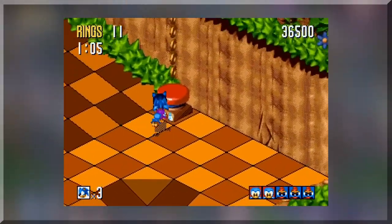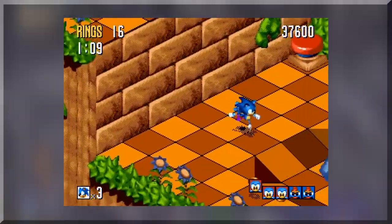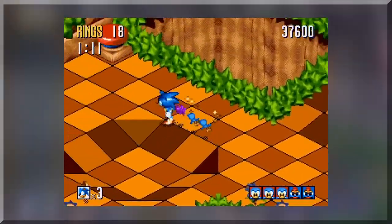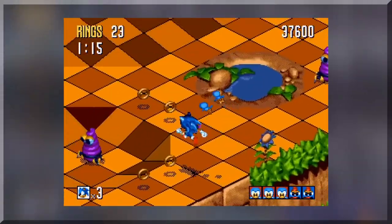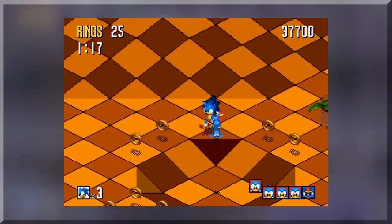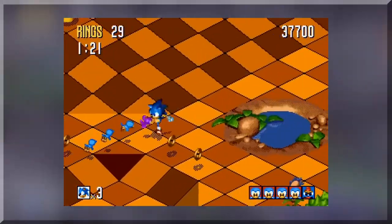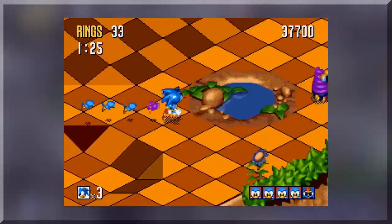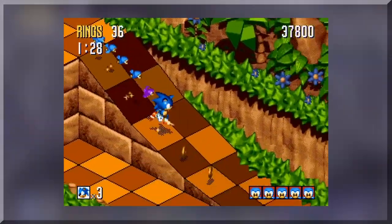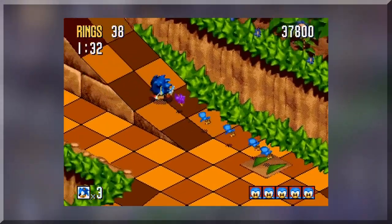Green Grove is definitely a great Green Hill-esque tropical paradise. It's just this fun little zone you get to run around in — you get introduced to all the mechanics. Rusty Ruin is a bit like Marble Garden: it's kind of long, you kind of wish it was over by the end of it, but there's nothing really wrong with it. It has a fun spinning mechanic. It's just a nice little zone.